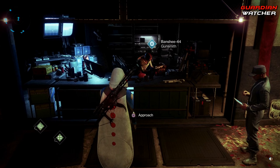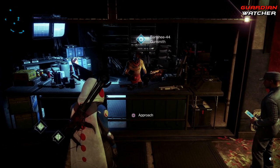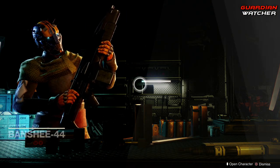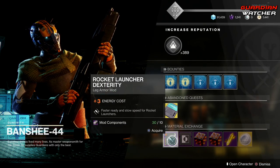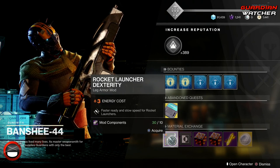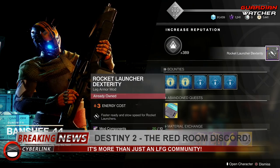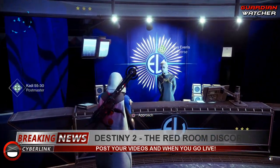Every single day after the reset, go to the gunsmith and pick up any mods he has available that you're able to get. Go ahead and buy any new mods you don't already have, because you can put them on your gear later even if you're not going to use them right now. Let's see what the Eververse has this week.